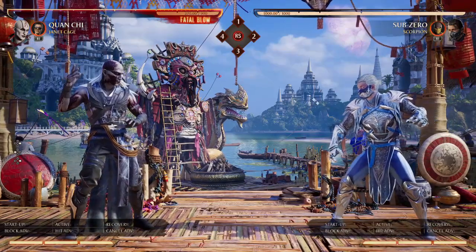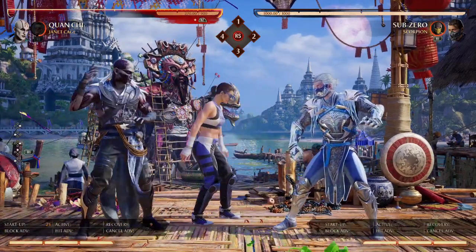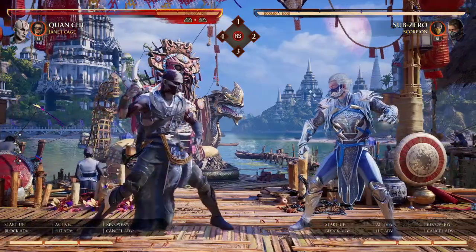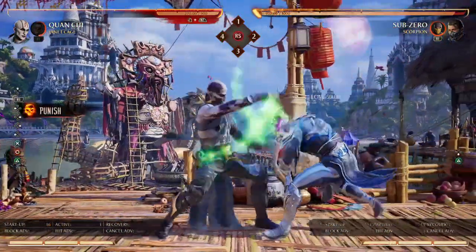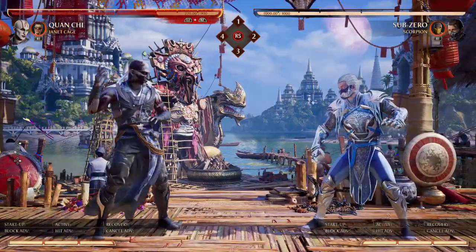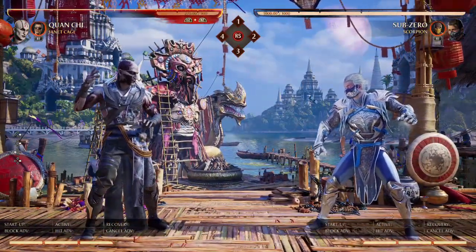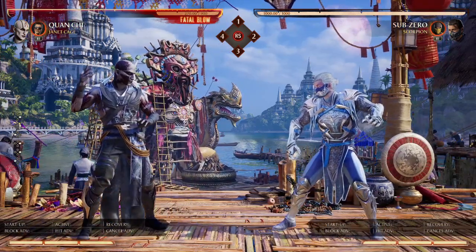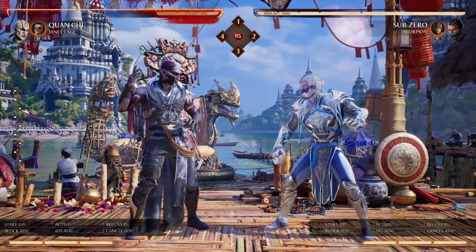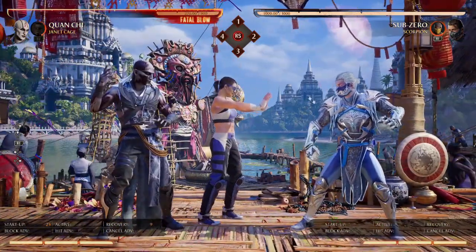If your opponent likes to go up to Janet Cage and hit her to take her out, you can bait them into whiffing. If you think someone is going to go for a down-two, call her away and punish with like a back three-four-two for a nice launcher. You can really bait people with her — especially if they're obvious about it, dashing up and crouching right next to her. Just call her away, they whiff, and you get that back three-four-two punish. It works relatively okay — some matches it doesn't work at all, some opponents never learn. Just a lot of utility there.